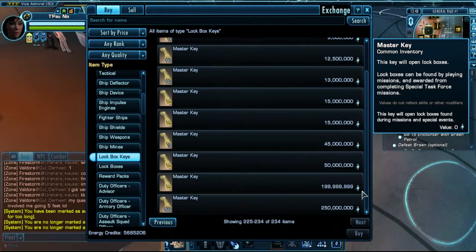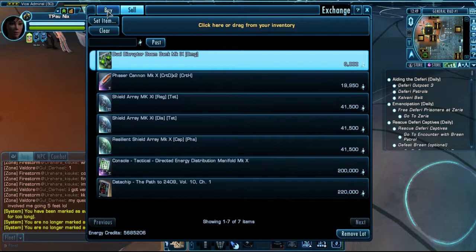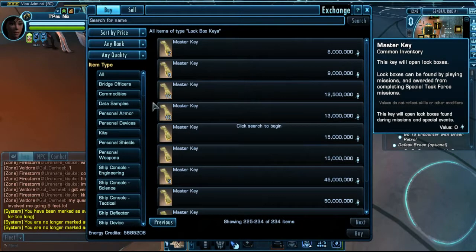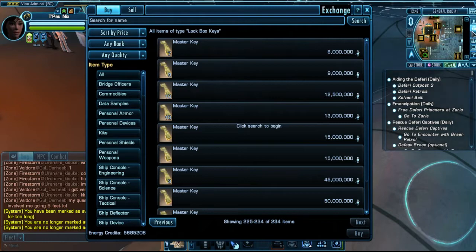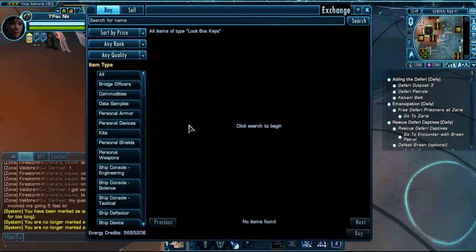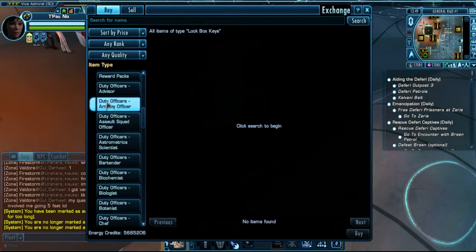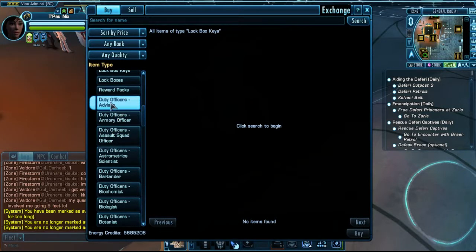Nearly 200 million energy credits for a single master key - quite funny. The items you place on the exchange will remain there for, I believe, 48 or 72 hours, then they will be sent to you through email. A new thing that was added was duty officers. You can now search for them by their specialty: advisor, armory officer, astrometrics, bartender, biologist, botanist, etc.